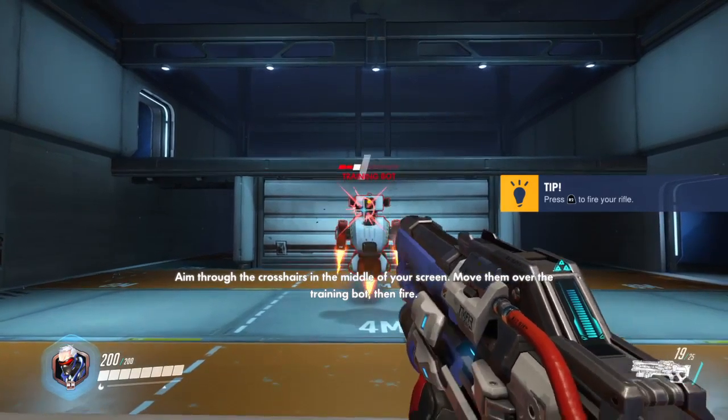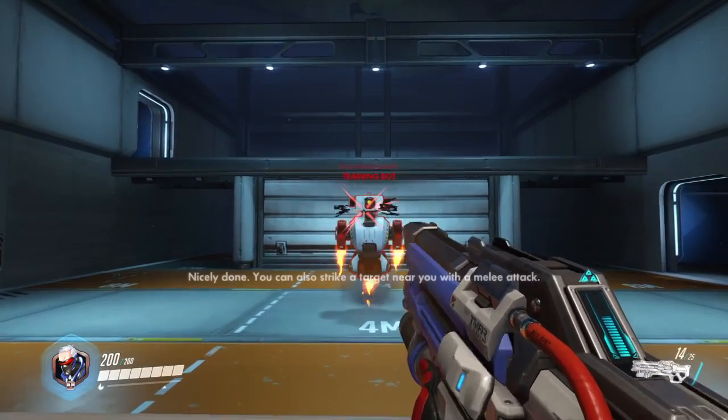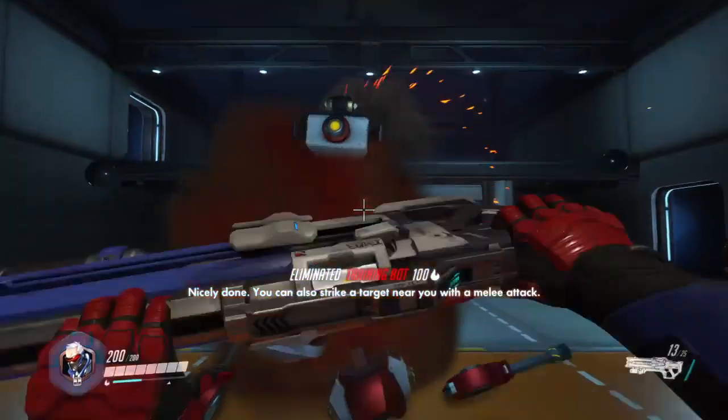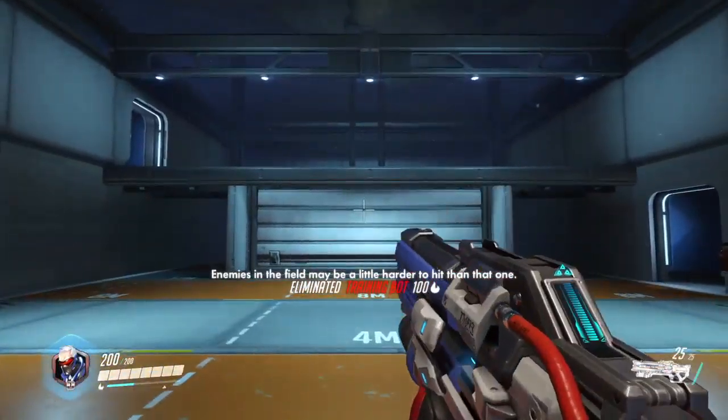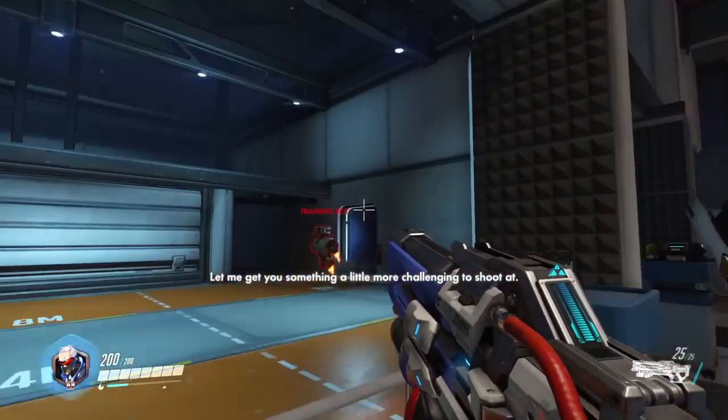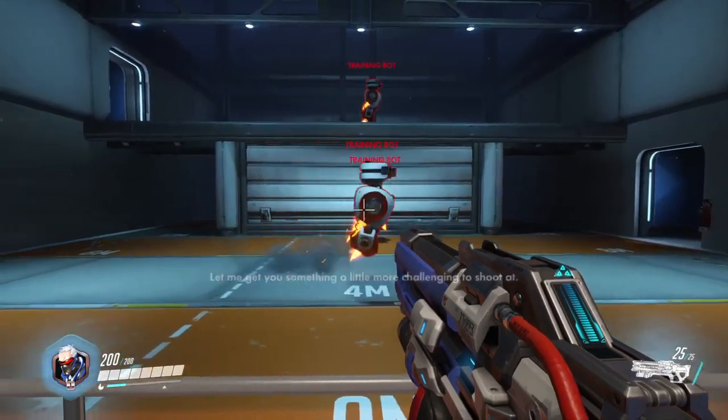I'll get you something to shoot at. Aim through the crosshairs in the middle of your screen. Move them over the training box, then fire. You can also strike a target near you in melee.